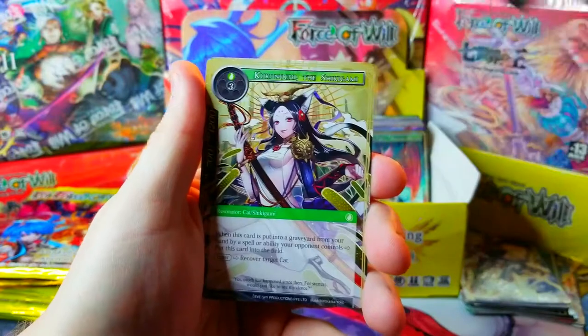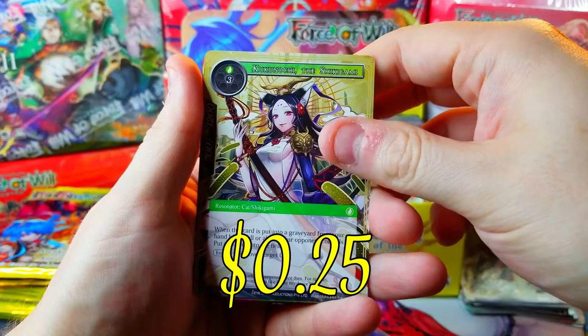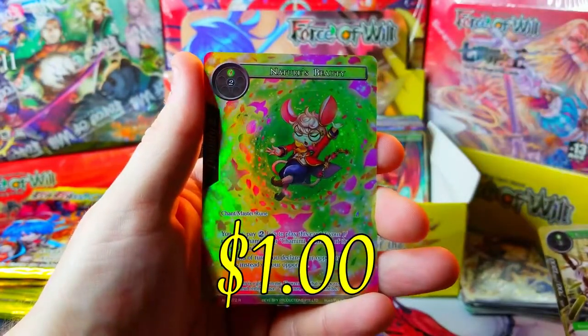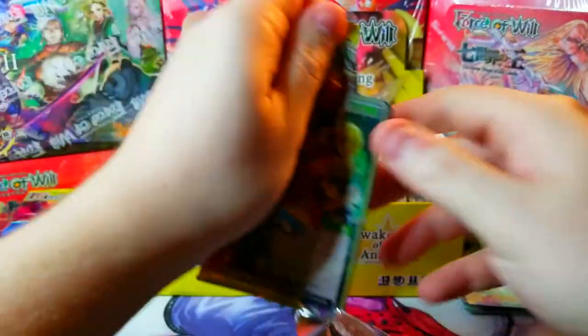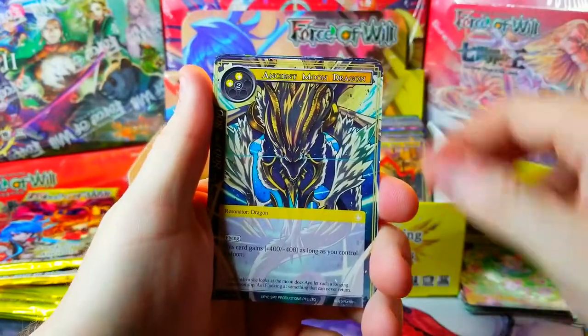Let's see — Contract Night, this is our rare — the Shikikagama Kunuchi girl, whatever — and behind it Nature's Beauty as our rare full art. Okay okay, there we go. Into the next one.